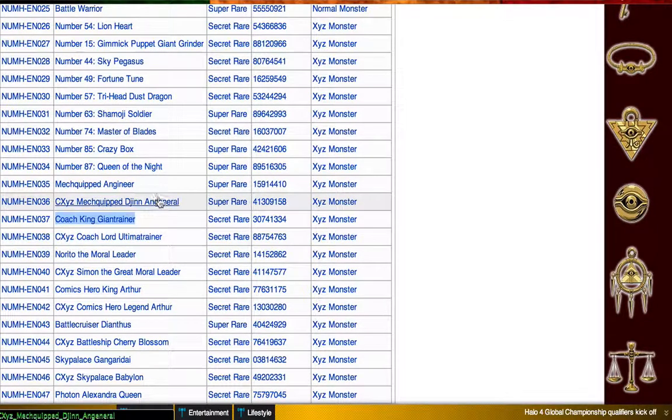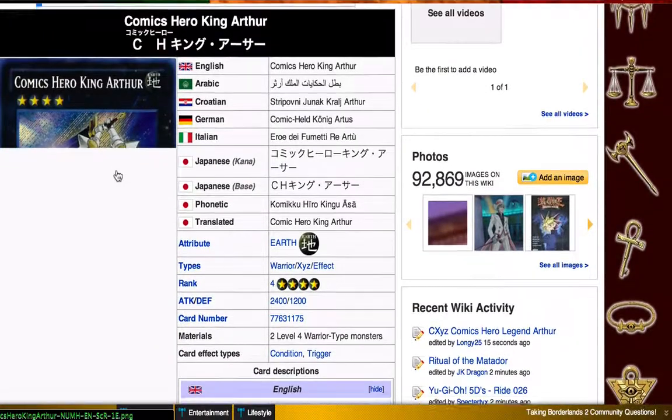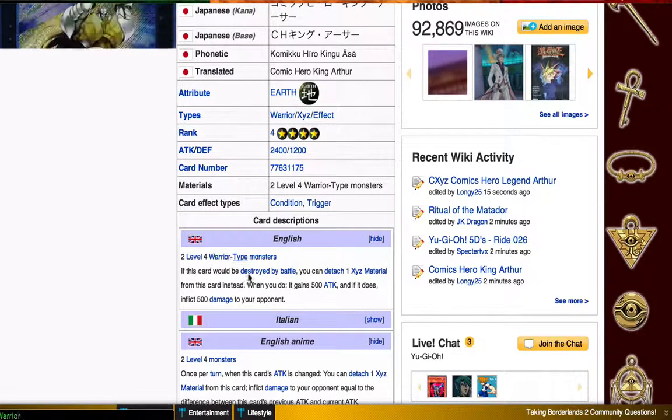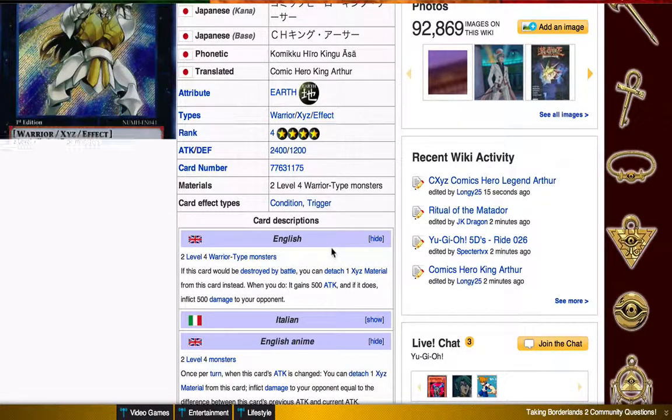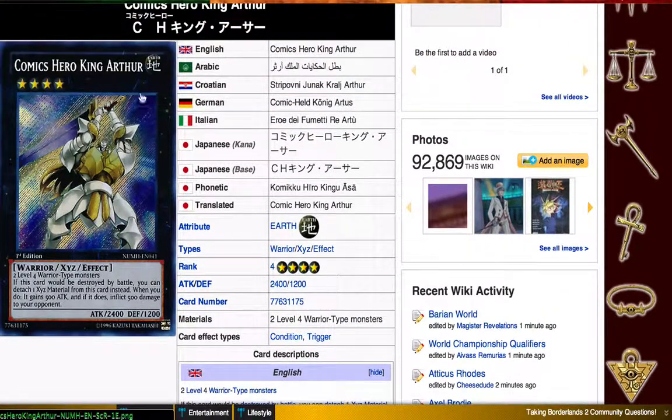I don't know how meta that is without it, and all the CXYZs really need some more support — nothing really interesting to run with them right now. Comics King / King Arthur — two level four warriors. When you'd destroy a monster in battle, you can detach a material instead and deal 500 attack as burn damage. Kind of like Battlin' Boxer Lead Blow. You can detach two, do 1000 burn damage, and it's at 3400 attack, which actually is pretty good. I might add this into my Hero action deck, but I don't think I have room.